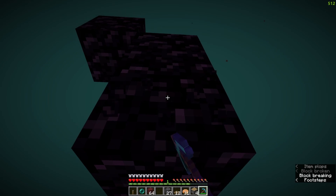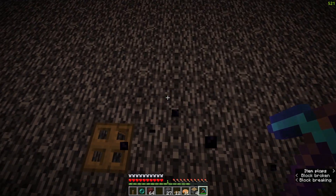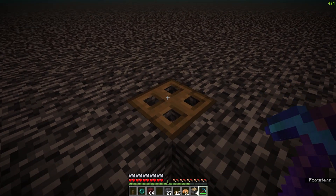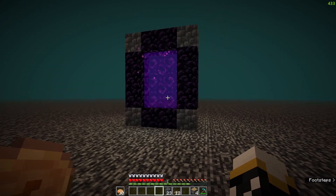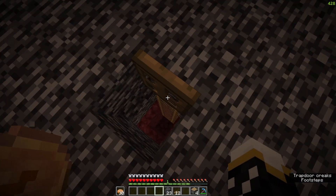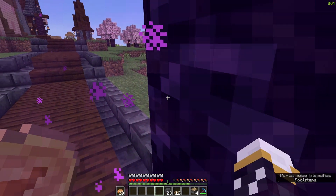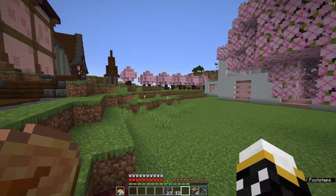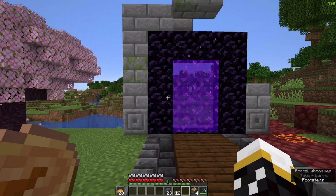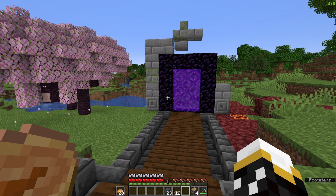Now let's rebuild this portal in the correct location to link with the one at my house. I cannot believe I missed that block earlier — sometimes I'm just so good at this game and other times I do stuff like that. My portal is now in the right place just a few blocks away from the drop-down area. I went through the other way and got back here, so let's check — okay, it does work. I'm really happy with the progress I made in this episode. I got a couple of farms built and I'm also on the nether roof now. Thank you all for watching — I hope you enjoyed and if you did remember to like and subscribe to see more content like this in the future.